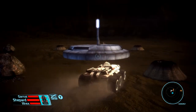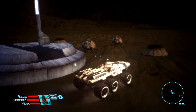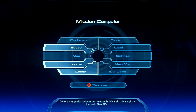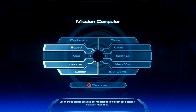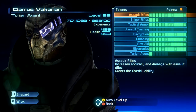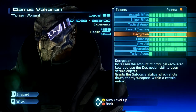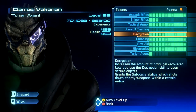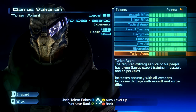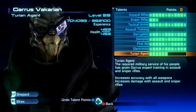We've certainly accumulated a lot of experience from this, so we should be much closer to level 60. Let's just check. Really? Okay. Yes! 704 — we're closing in. And Garrus, while we're here — Turian Agent or Sniper Rifle? I'm going to give you Turian. Just max that out.